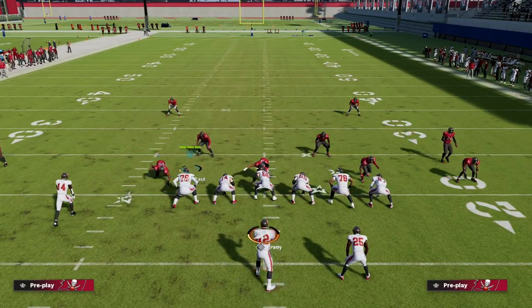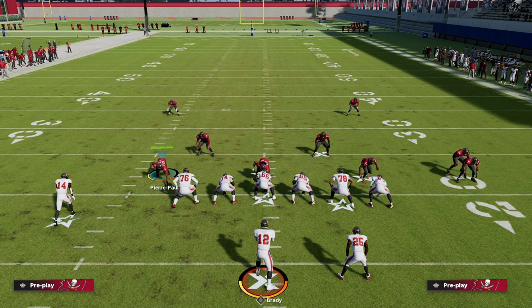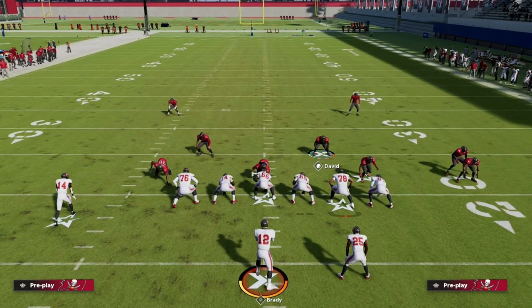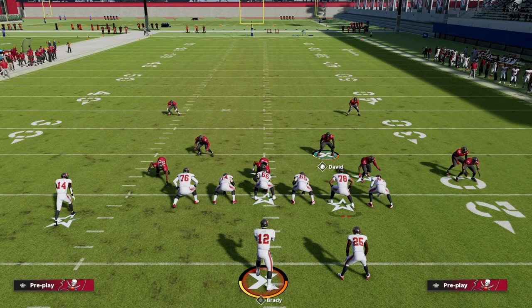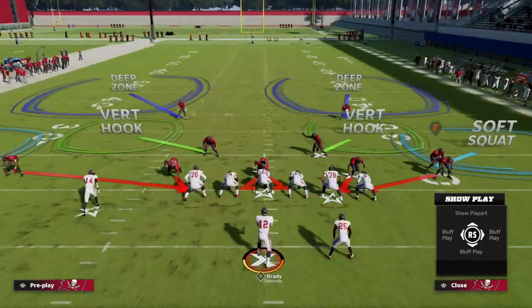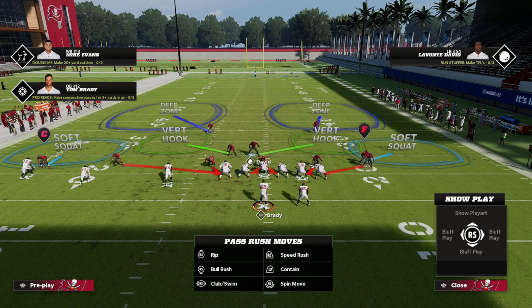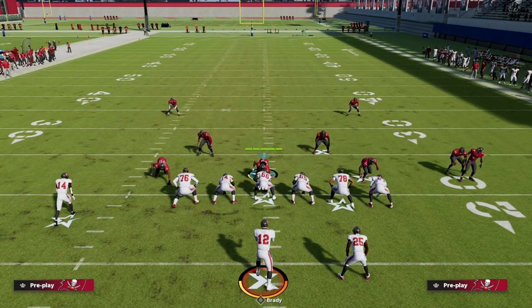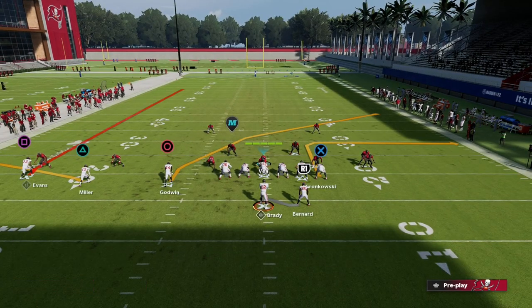In order to beat this we have to first understand what the purpose of a cover 2 blitz is, how the coverage works behind it, and what the likelihood is of the user doing certain things we can take advantage of. In a cover 2 blitz they typically will be usering someone on the running back side so they can have better coverage to the side of the passing strength. We're going to have a yellow zone and a flat zone on the left side, whereas on the right side the user is going to be in a yellow zone so he can cheat over if there are no routes attacking that area.